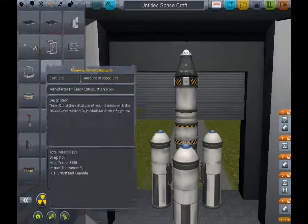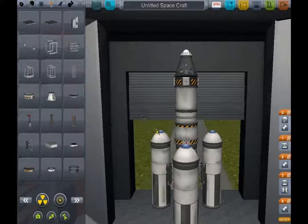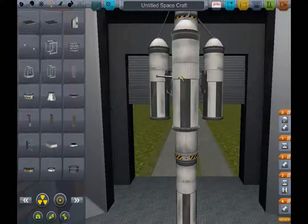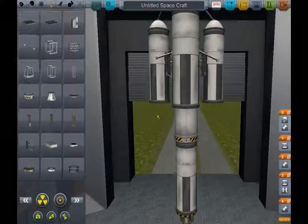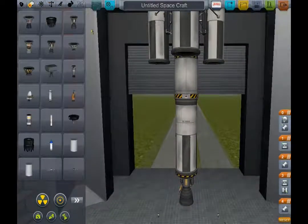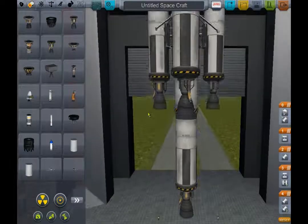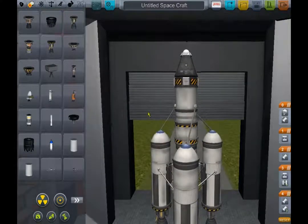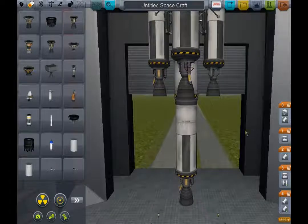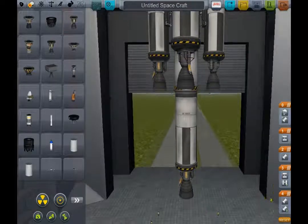Always put nose cones on your fuel tanks so that it's more aerodynamic. I don't know if aerodynamics actually exists in this game, but probably, because it's a pretty realistic game. Even though I should get the physics mod, which would make it even better, but I don't have it so I'll have to go without for now.